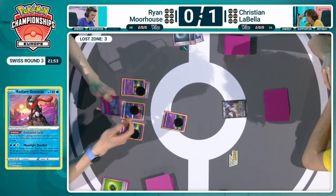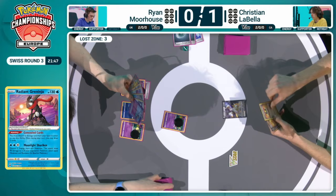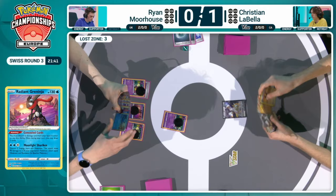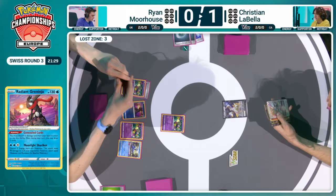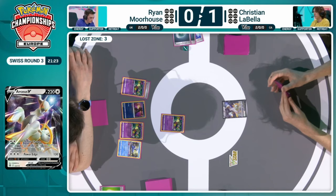Prime Catcher is a great card to have later on. Now there is always the ability for it to go to the bottom of the deck with that Iono supporter card. I think Ryan's good for now. Could also see Cramorant get benched, but Ryan's in a solid spot. These players are kicking off — it looks like we're going to have, hopefully, a lot closer of a game than that first game here for our two competitors. It looks like Cramorant is going to go down after all, but after that it's just going to be a pass and over to Christian. Let's see what he can do. Speaking of Iono, there it is right away — could put that Prime Catcher to the bottom, but going to want to play out the rest of his hand first.